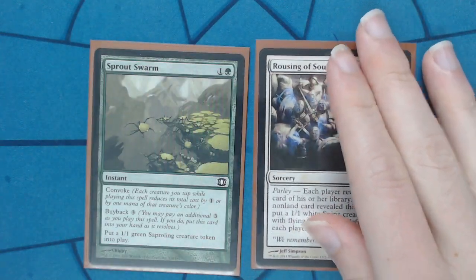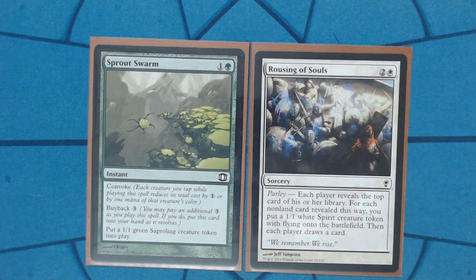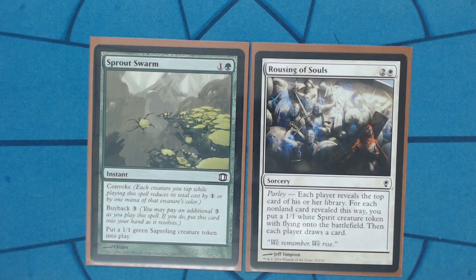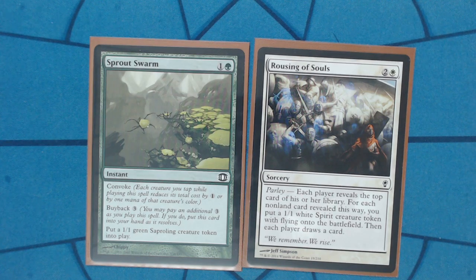I try to keep it light on the token generators, so I only have two more. Sprout Swarm is very, very good — an incredibly efficient use of your mana when you're accelerating in green and don't have much to do. It's a slow, grindy play but it gives you inevitability and great synergy with your commander. Rousing Souls is great too: everyone gets to draw a card and you can get up to four flyers. You're banking on getting at least two to make the mana cost worth it. In these colors there's not much draw, so you're happy to draw the card, and evasive tokens are a bonus.